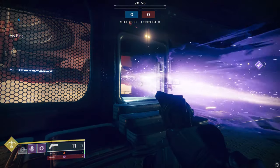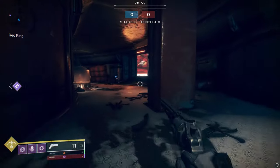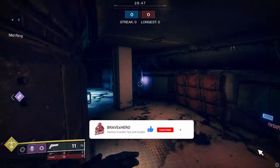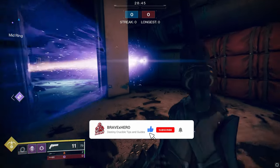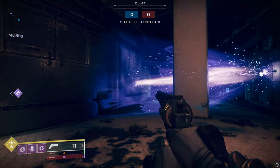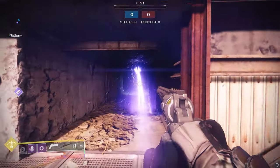If I throw a grenade here, is my enemy going to be trapped to where they have to commit and fight me, or are they going to die from the grenade? Now, a few things to keep in mind with spike grenades: low ceilings and camera angle crosshair placement. Low ceilings will always, always get you guys.